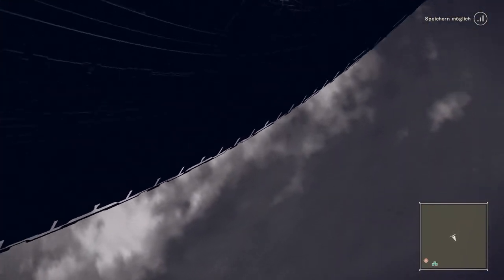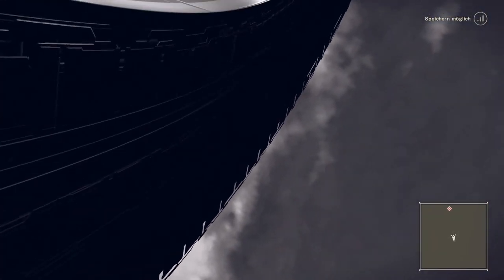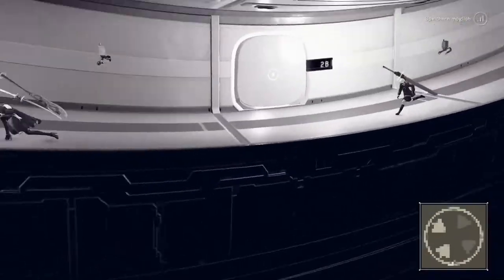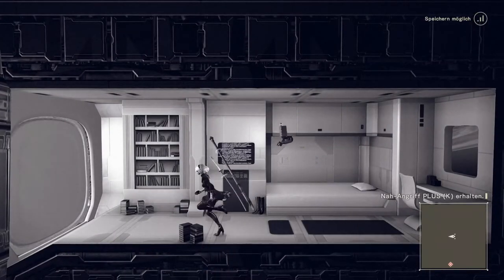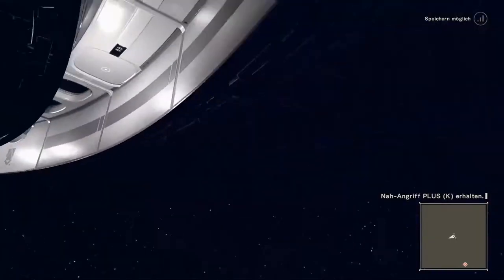The player is still able to walk but cannot see where he's going. Because the bunker is round, you will always come around to the other side if you just hold the joystick in the same direction. You can also enter other rooms, but if you go back to the main hub, the camera resets itself back to its bugged position.